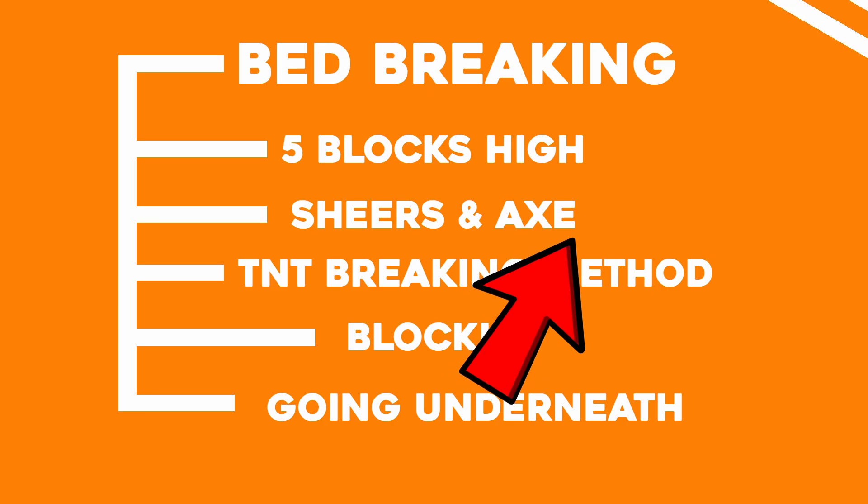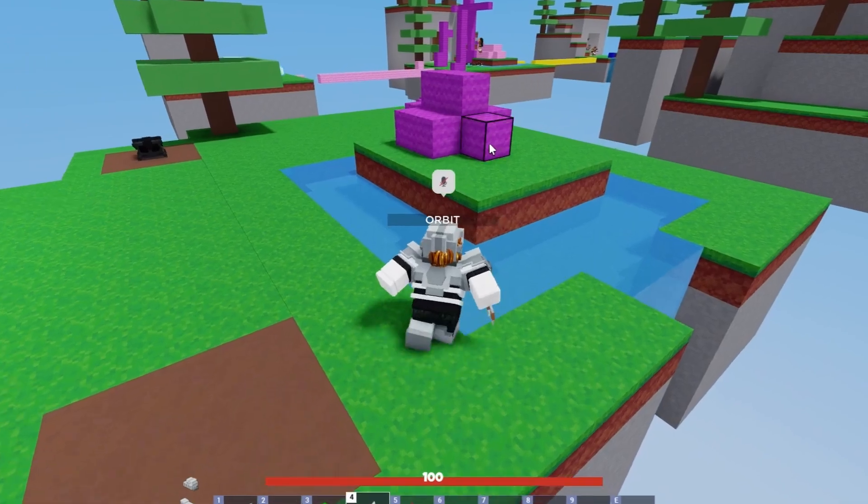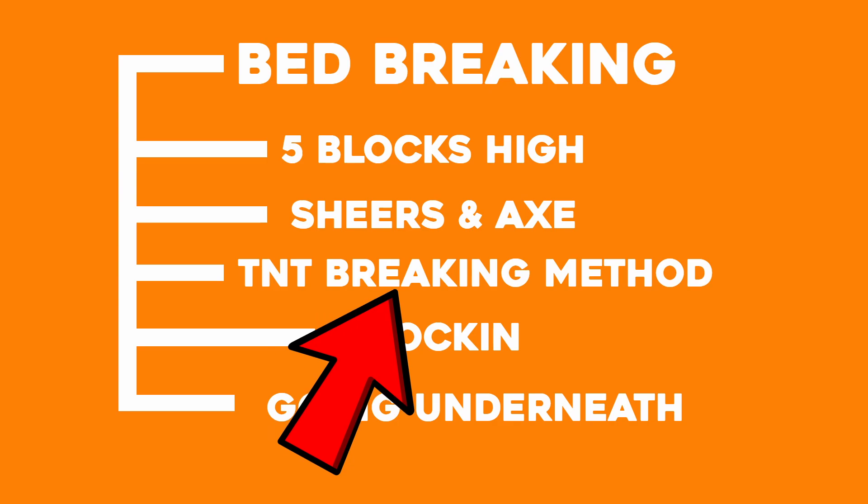Next we have the shears and axe method. With this method you can take out one or two layers of bed defense very easily. This method is used by many people in the game and you can use it too to win many of your matches. We also have the TNT bed breaking method.